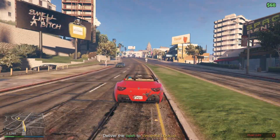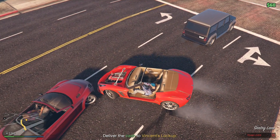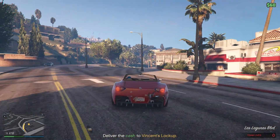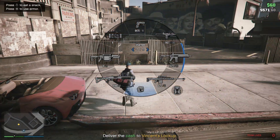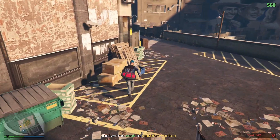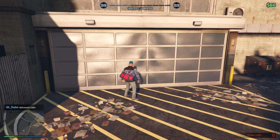This is the Cluckin' Bell Farm Raid with Vincent, who is just outside your agency. I think you can only do this after the Dr. Dre missions, but don't quote me on that. Jump the fence or run around the gate, watch out for obstacles, deliver the cash, mission complete in about 10 minutes. Thanks for watching, see you in the next one!